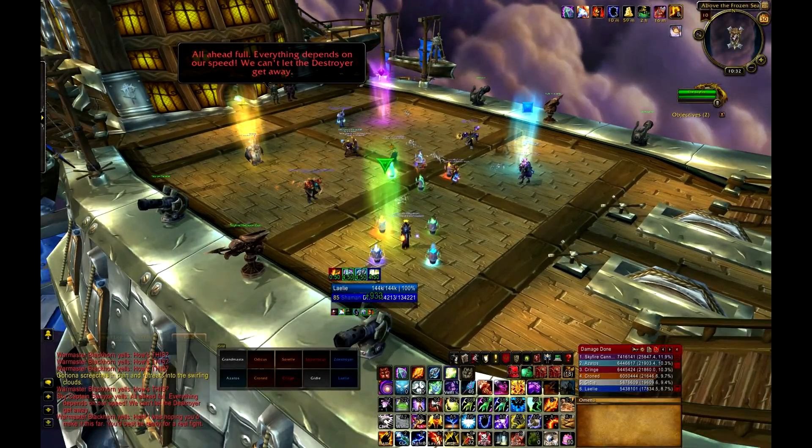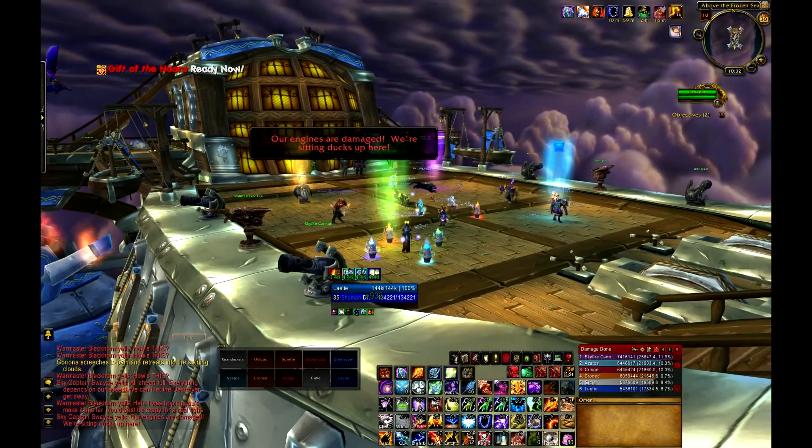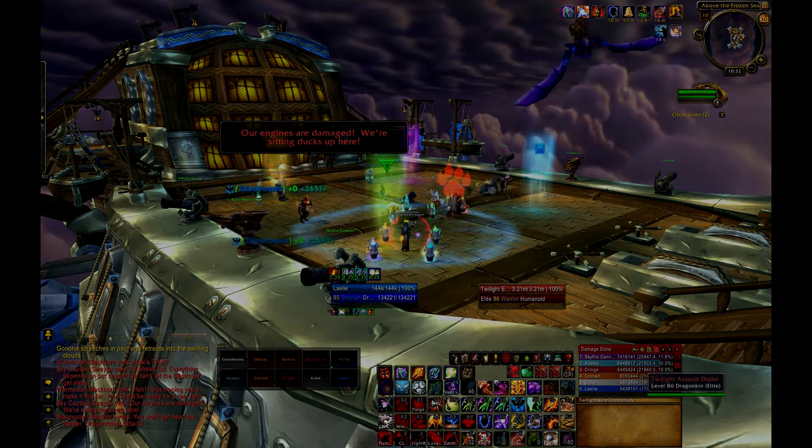Warmaster Blackhorn is a 2 phase fight where your raid must first fight waves of adds in Phase 1, and then deal with Warmaster Blackhorn in Phase 2. This fight will require your DPS to split between all of the adds and handle certain damage mechanics to down this boss.